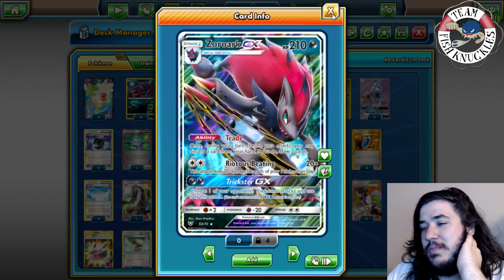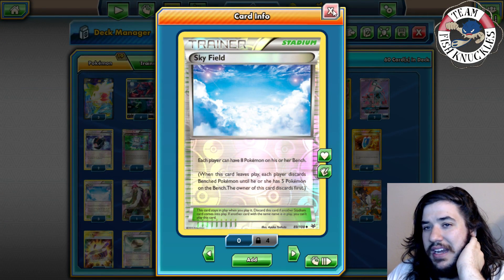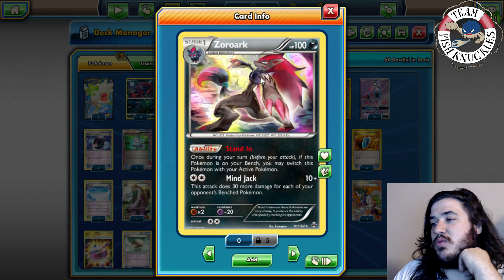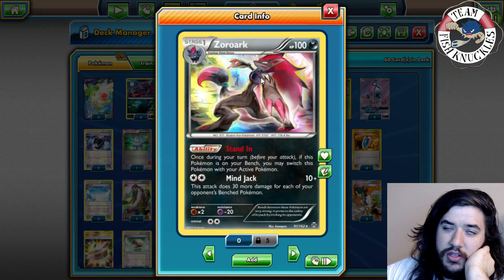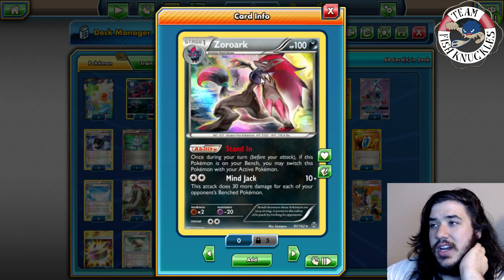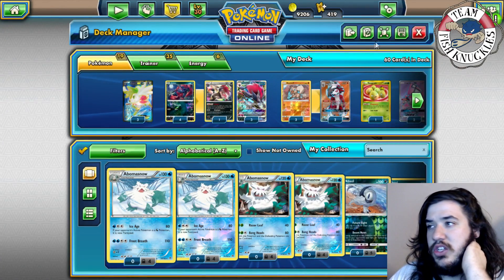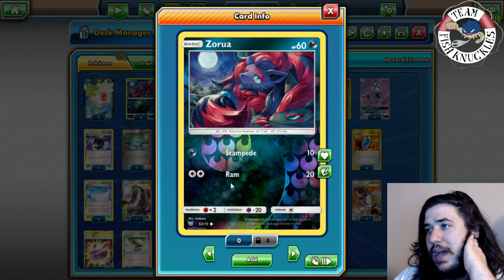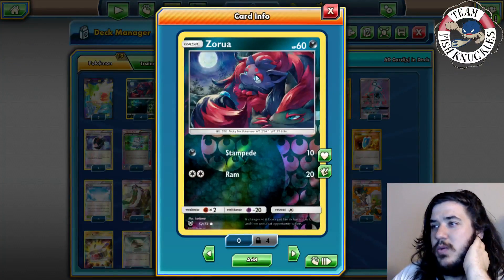We're basing the whole deck around Riotous Beating and playing Skyfield to get up to eight bench Pokemon. The active makes nine, so 180 plus Choice Band equals 210. We're playing one Zoroark with Stand In — it's too good not to use. That one also has Mind Jack, which does 10 plus 30 more damage for each of your opponent's bench Pokemon. With five benched, you're doing 160, plus Choice Band 190, and it's a non-EX/GX card. We're playing four Rockruff because it has the best attack.